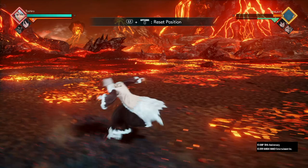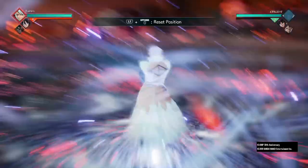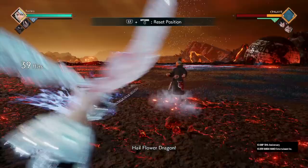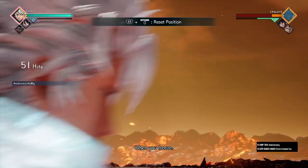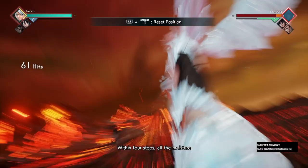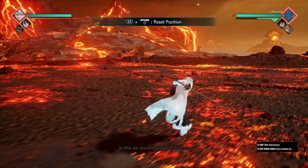Combo 15 version 2, awakened — Toshiro's final combo, 100 percent damage: five lights, three heavies, Six Point Formation, wait till they touch the ground, Rukia freezes, Six Point Formation again, Hail Flower Dragon, then ultimate right away. That's a 100 percent combo — it literally reset the entire CPU's health bar. Toshiro is S-tier.